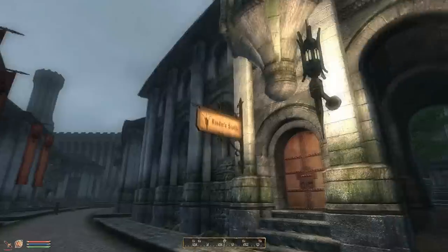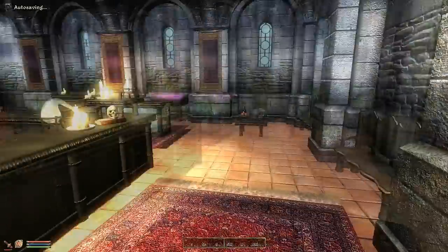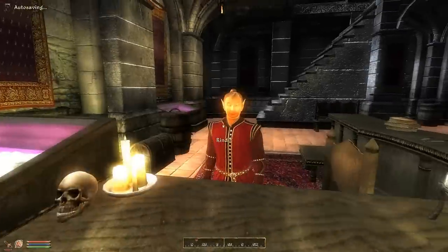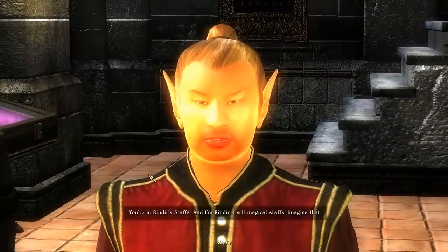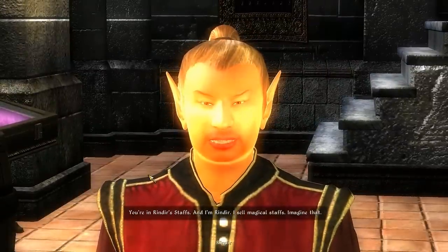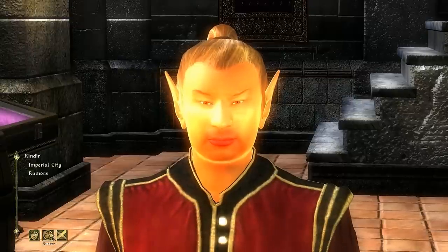Don't worry guys, I'll get started with the action soon enough. I just gotta get myself situated and prepare for the next part. You're in Rendeer's staffs and I'm Rendeer — and you're glowing really bright. I sell magical staffs. It's like he's Super Saiyan or something. I'm just gonna call you Rendeer the Super Saiyan.